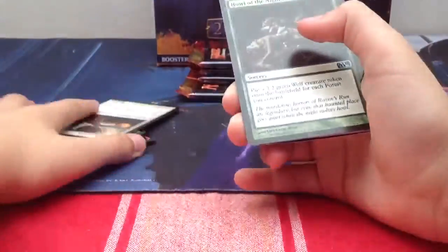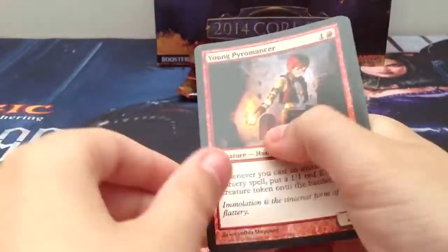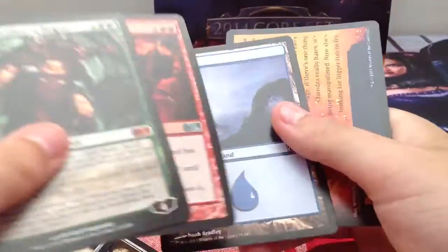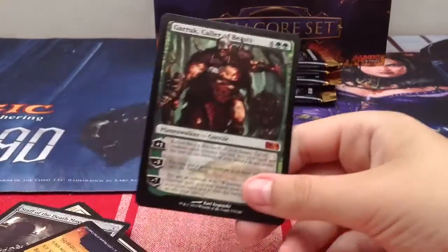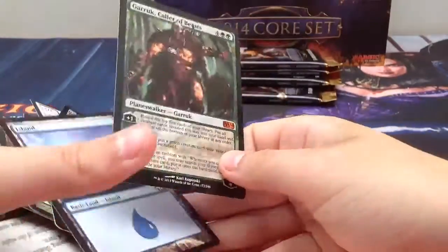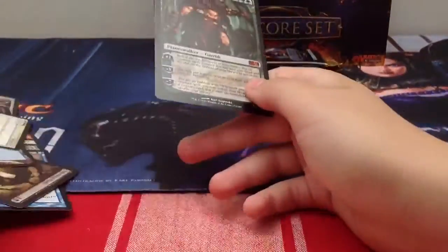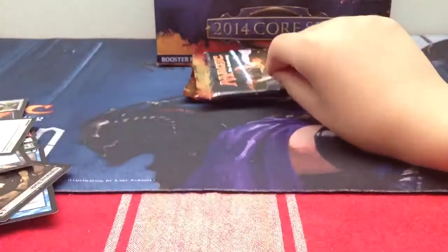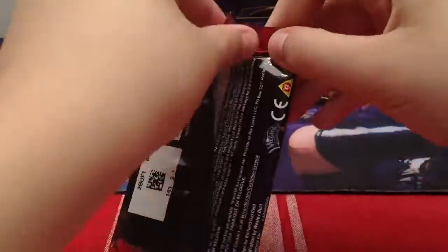Howl of the Night Pack, Staff of Stephanie. Oh my god - that was a good booster! A Young Pyromancer and a Karuk, Caller of Beasts! I'm not going to read what it does because you all know - it's awesome. EDH card, maybe standard - I don't know.